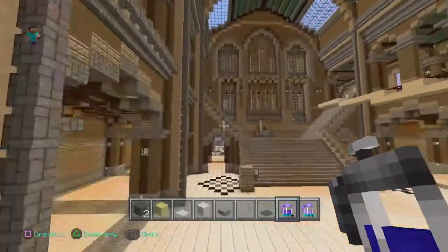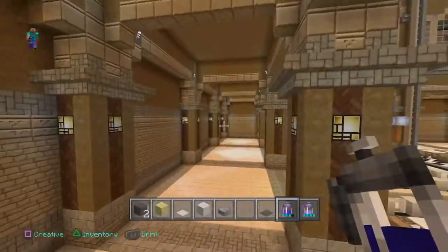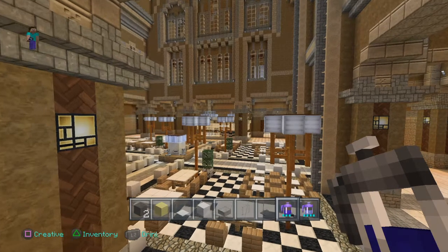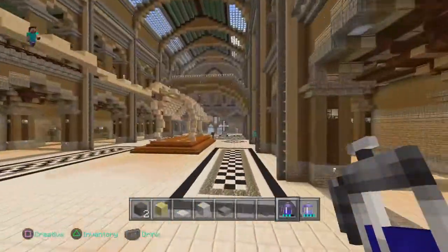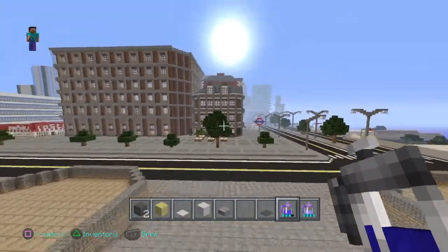I think there were going to be entrances at both ends here, because there's also the Darwin Centre and various other places all built onto the sides of the museum, which doubled the size of it — which I was going to do but it just never happened. So there we have it: the Natural History Museum in London.